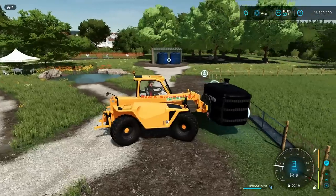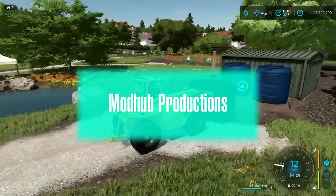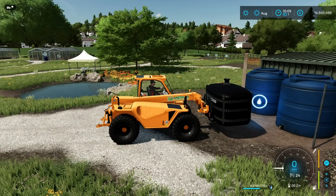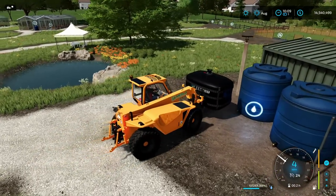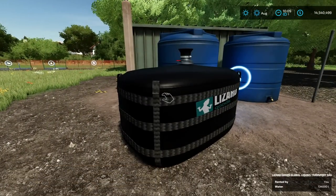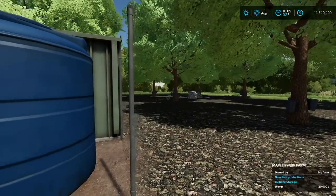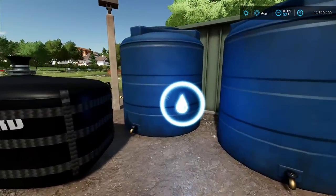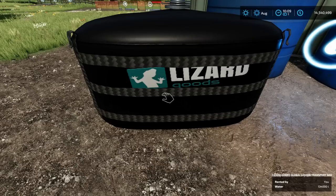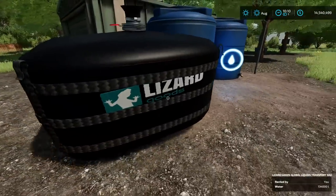You can also go with the big bag to the productions - we have maple syrup here which needs water. You can just leave the bag on the ground and whenever the maple syrup production needs water it will consume it automatically. Right now we have 200,000 liters of water but no active production. Once it starts producing and needs water, it will consume it automatically. We have 134,000 liters - you can grab it by hand, put it down, and everything will be automatically consumed by the production.